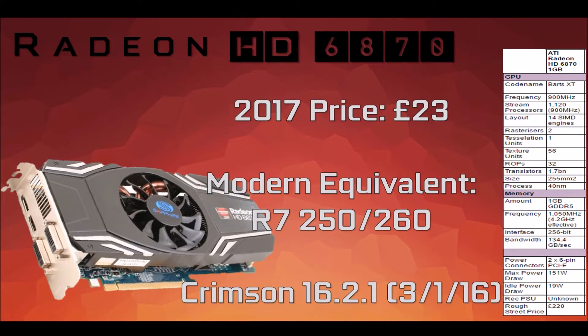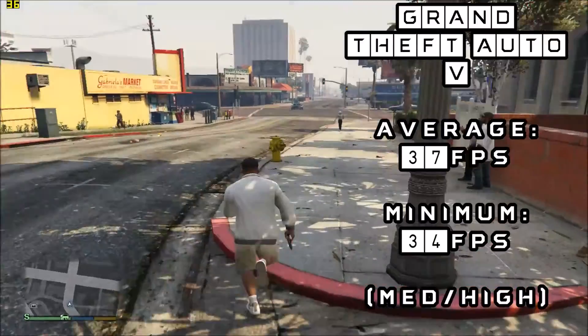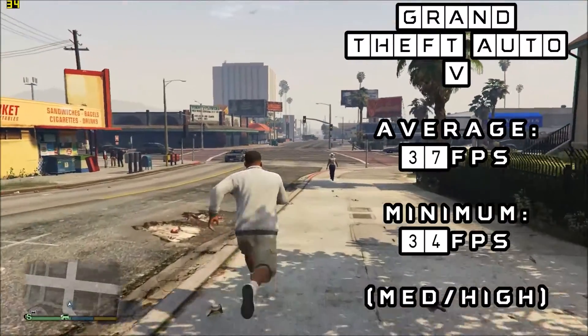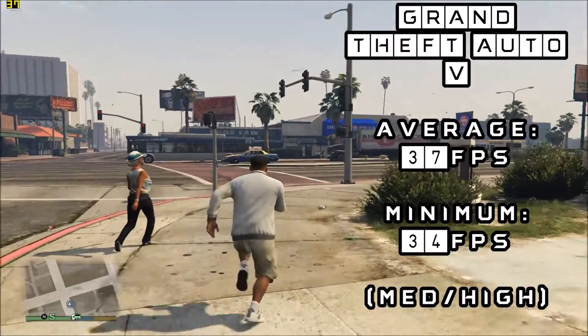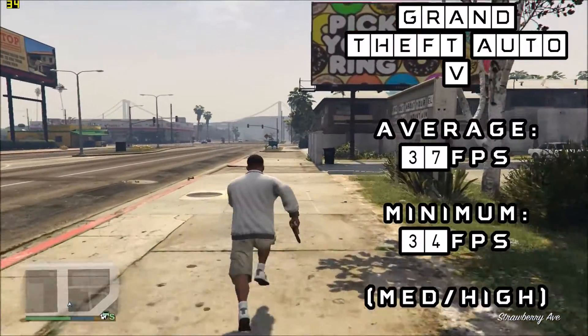We tested all of today's games on the Crimson 16.2.1 drivers. Grand Theft Auto V is up first. We're seeing settings nearing an in-between point of the Xbox 360 and the Xbox One. The game runs at a constant 30-plus FPS and rarely ever dips much lower than 37, unless we're driving, where we hit a minimum of 34 FPS.